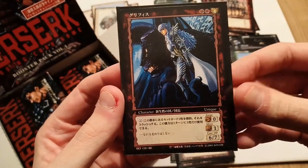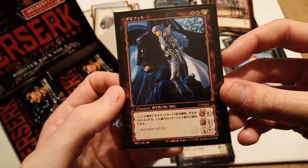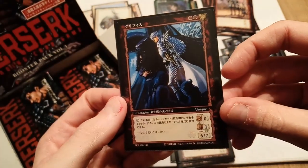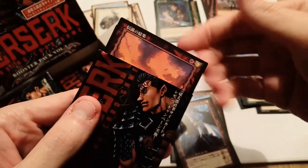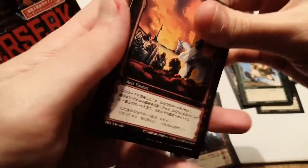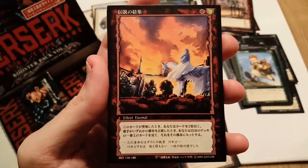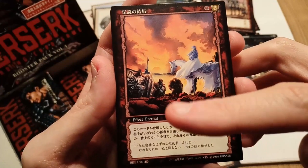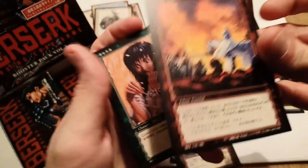So Griffith and Zodd — I think this is from the encounter on the Hill of Swords where Griffith parts ways with Guts. The rare is on the front again — another red rare Griffith, this one depicting Griffith assembling the new Band of the Hawk with Grunbeld and I think Locus. Pretty cool and iconic scene. I'll sleeve this up. So we're getting a lot of red rares.